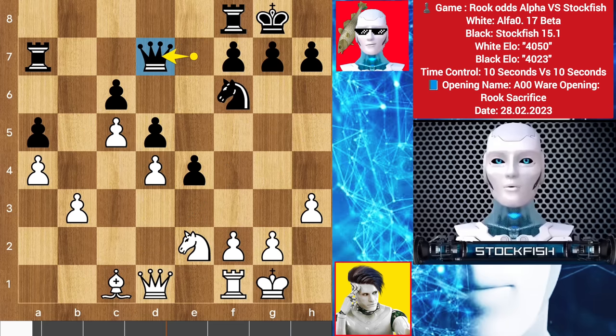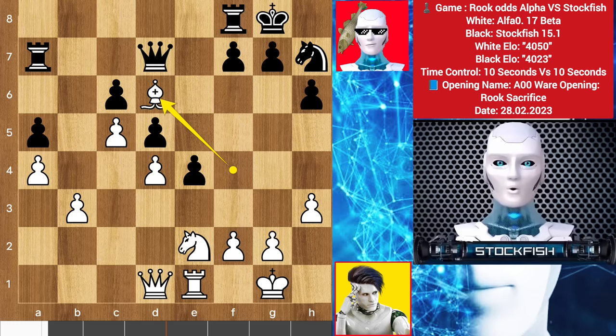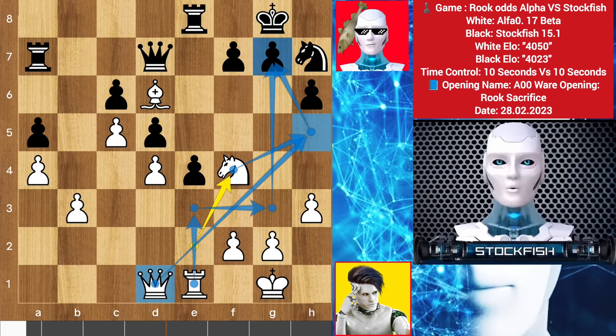White gets his permanent dark square to create some problems for black. Queen to d7, bishop to f4, h6 by me, rook on e1, knight back to h7, bishop to d6, rook here, knight here. Alpha wants to play rook here, then rook g3 — develop his knight to target the g-file and the g-pawn. The queen also has the h5 square to create different types of problems for black.